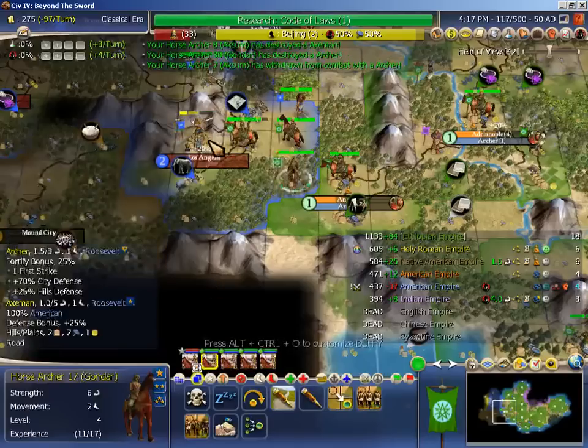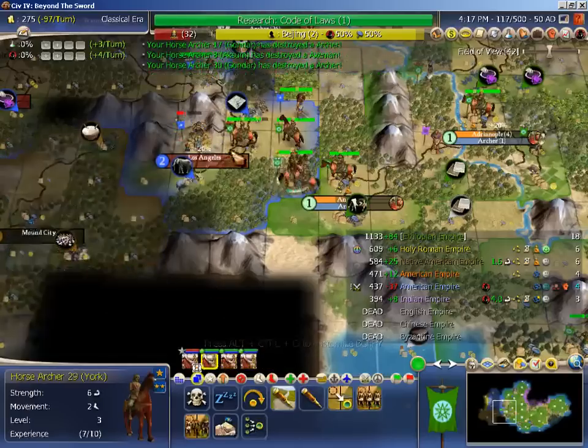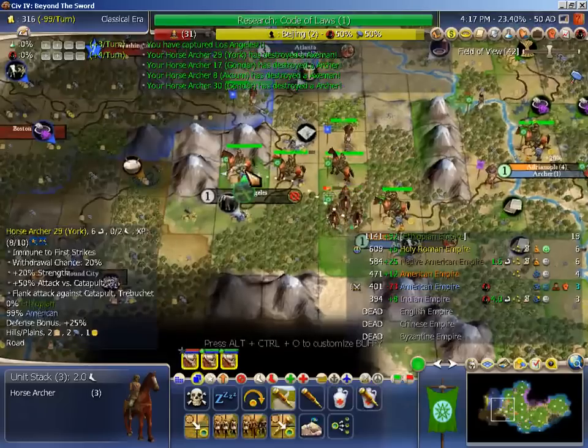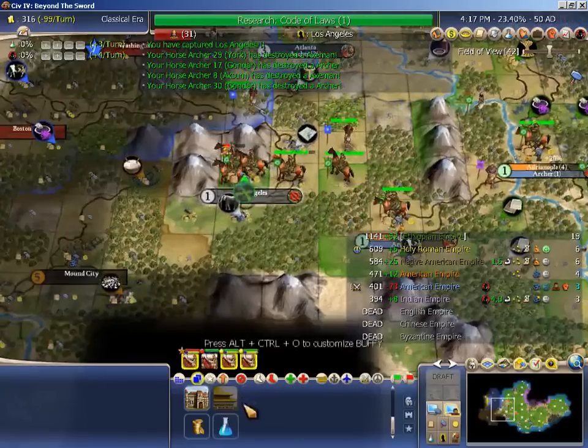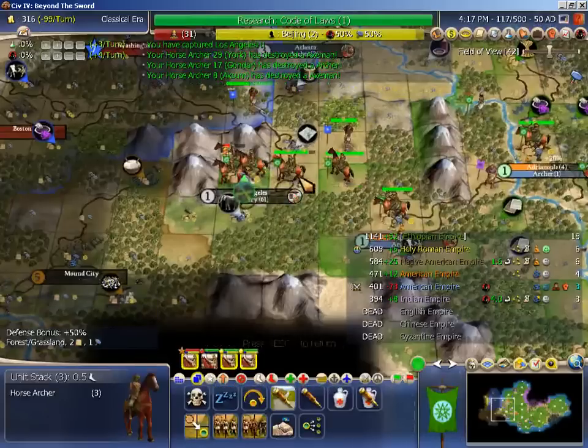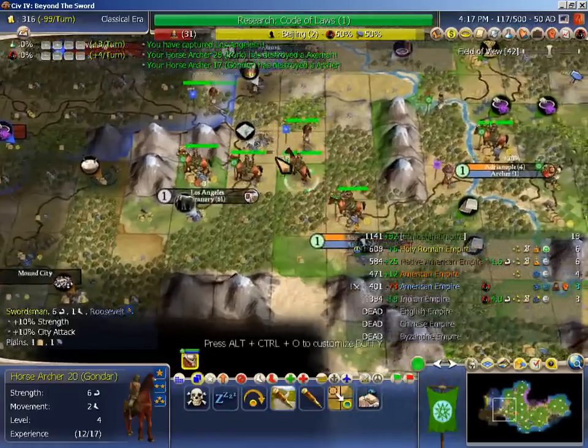Now I should be able to power through and take Los Angeles despite it being on the hill, as per my usual practice. And hold it too, because I can get four dudes defending it.